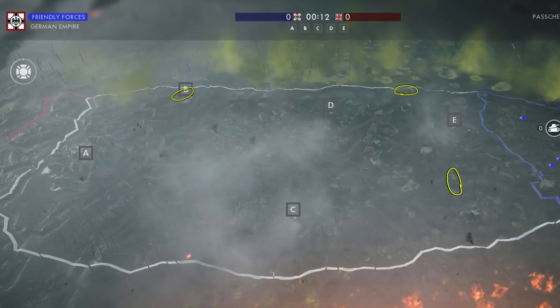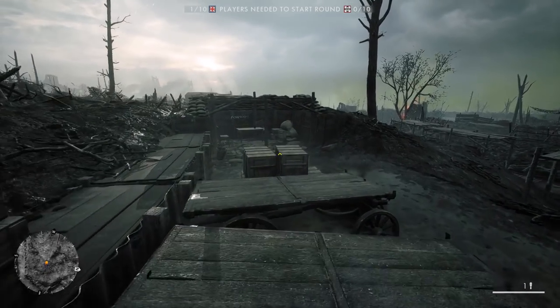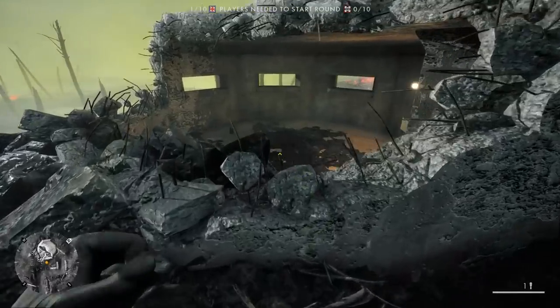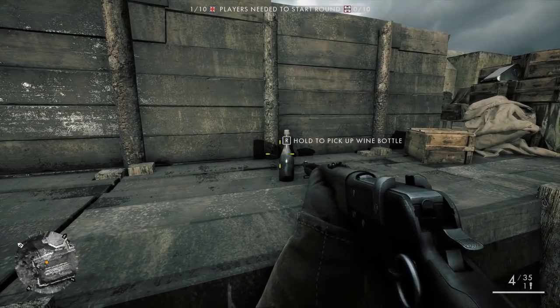On the map Passchendaele, the bottle can be found in the following locations: on the table in the trench line just east of the Echo flag; on the floor of the broken bunker at the edge of the map near the Delta flag; and at the Bravo flag in the trench adjacent to the bunker.